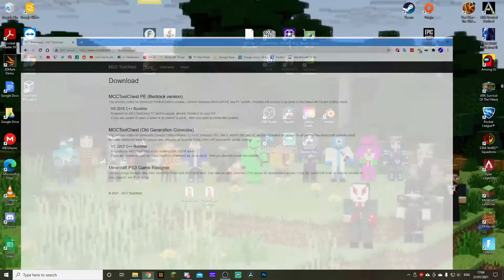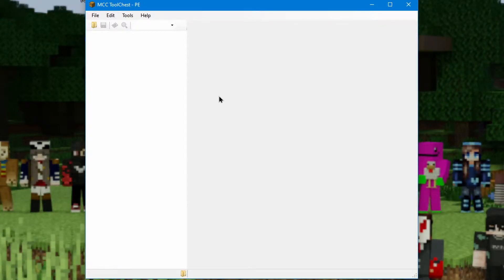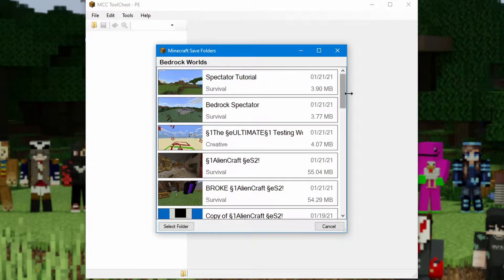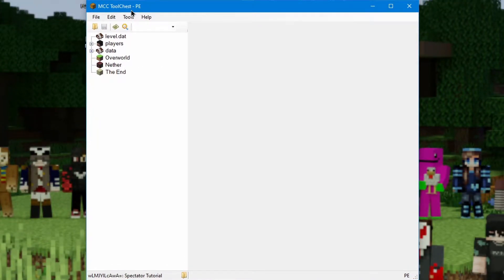Once you've downloaded and installed it, you're going to want to open it. It'll come up with a little screen advertising the creator's Twitter. Once you get past that, you're going to want to press File, Open, and then select the world that you want to set spectator mode on. I'm just going to choose the tutorial world. This software is capable of doing so much more — for example, the map button will allow you to reset chunks in your world. There's also a bunch of other stuff, but I mostly use this for spectator mode and pruning chunks. What you're going to want to press is this button here to expand the player tab.